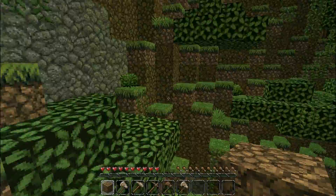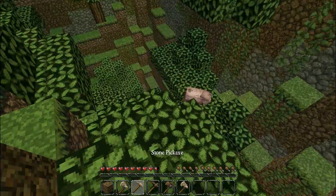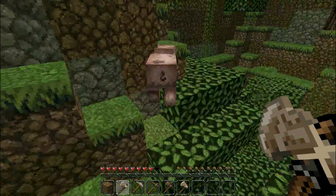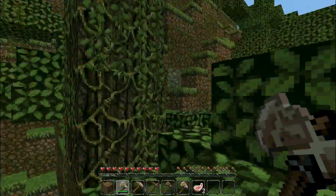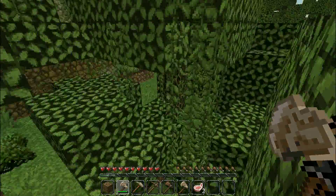So I guess first things first, we'll just look for a spawn area or a place to build our first house. Little house. Got no sword, but I'll kill this pig for food. Come here. Let's see what we got. We'll get some jungle wood.